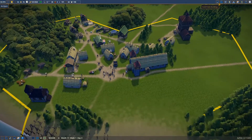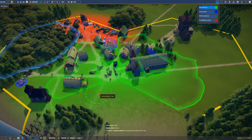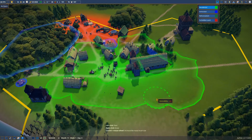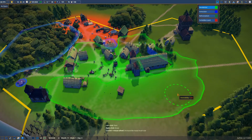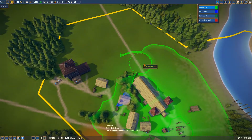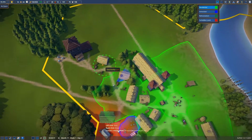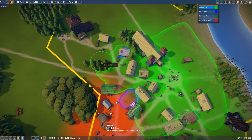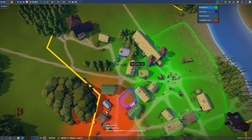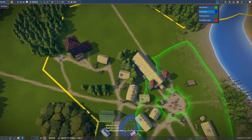We'll very soon run out of space for housing. Let's see if we could plan it around here - one house, maybe another one would be great. We don't really want to build here anymore, we'll leave this area for our farm, and we don't want them to build here either. Once the houses have been finished, you can just delete the area.